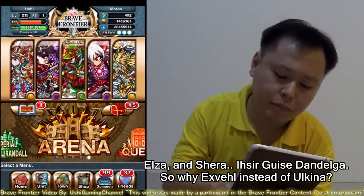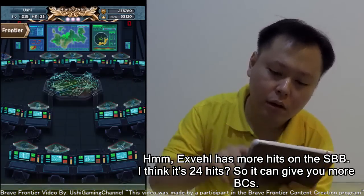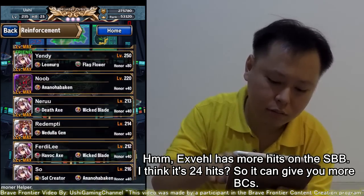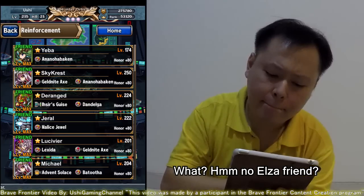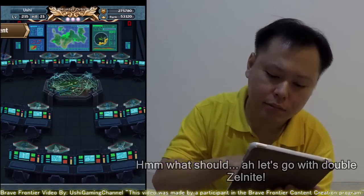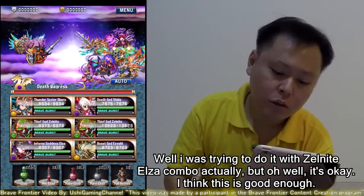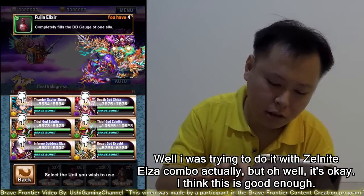Isirga is Dandelga. So why Axwell instead of Ulkina? Axwell has more hits on the SPD — I think it was 24 hits — so it can give you more pieces. No Elsa friend available, let's go with double Zelnight. So let's go with this squad. Challenge! I was trying to do it with Zelnight Elsa combo actually, but oh well, it's okay. I think this is good enough.